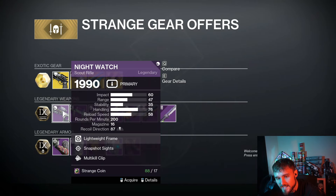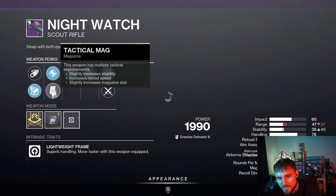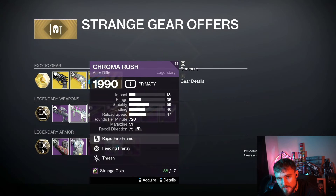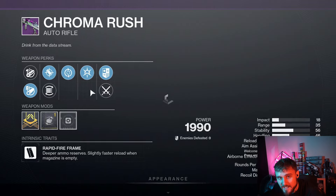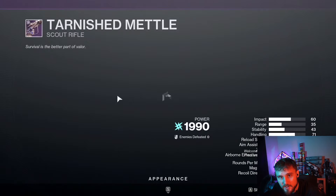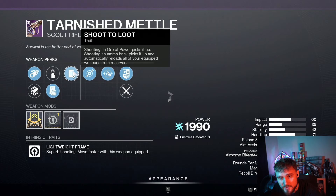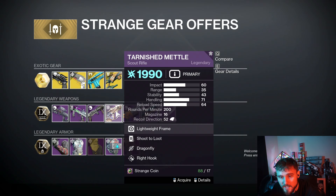We have the Nightwatch with Snapshot Sights and Multi-Kill Clip — you can get Explosive Payload and Rapid Hit, which is the preferred roll. The Chroma Rush is a 720 RPM auto rifle with Thresh and Feeding Frenzy — not the god roll. Truth Teller is here with Swashbuckler and Pulse Monitor — pass on that. The Tarnished Metal is a craftable scout rifle, one of the best Arc ones in the game. It has Dragonfly this week, but you can get Explosive Payload in that slot, which is best in slot. Highly recommend crafting that if you can.